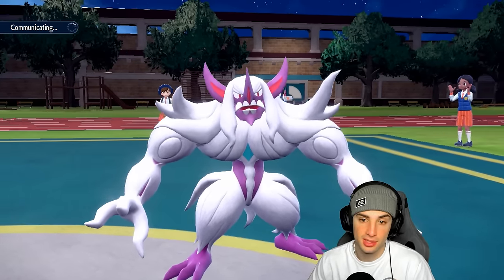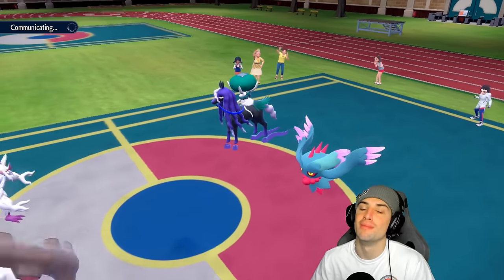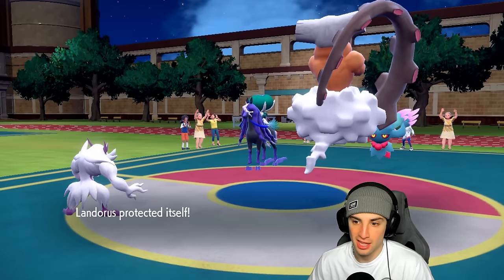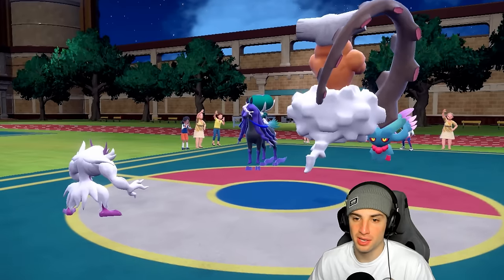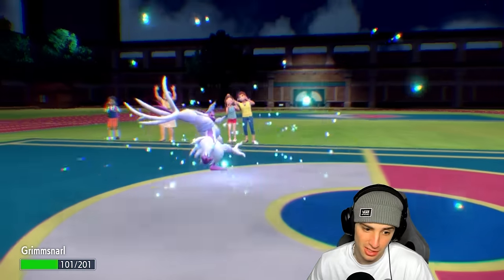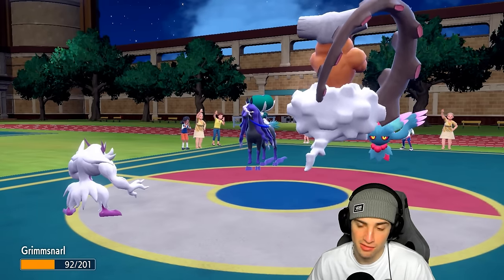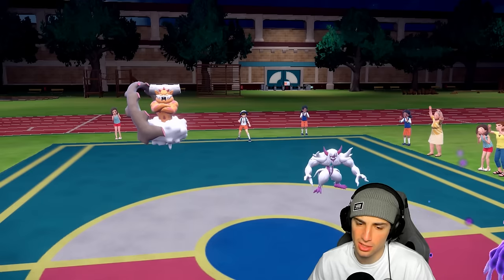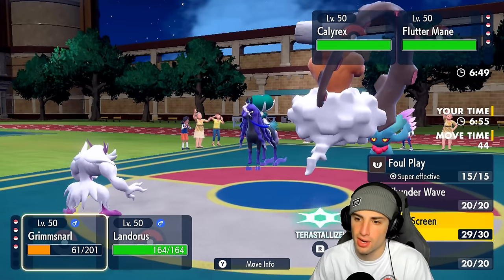Next turn I can start slowing things down with Thunder Wave — T-Wave worked miracles in match one. Against Ogre Pond the paralyzes were working wonders. Moon Blast does a little more than half and Astro Barrage flies. Grimmsnarl soaks it and I just need one more turn — should soak fine with Light Screen. No crits or anything funny. Cool, we're good.